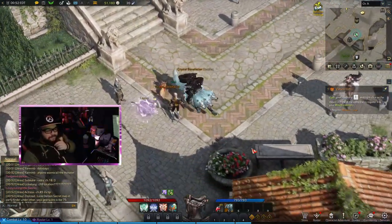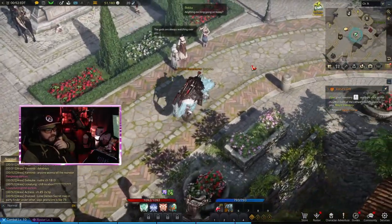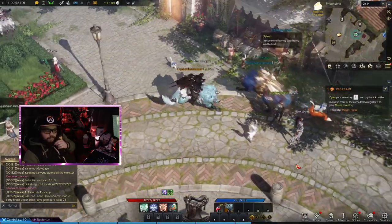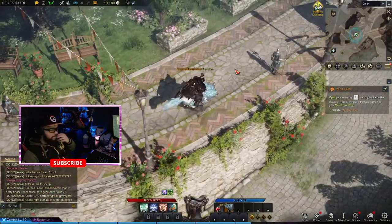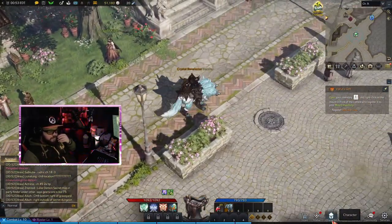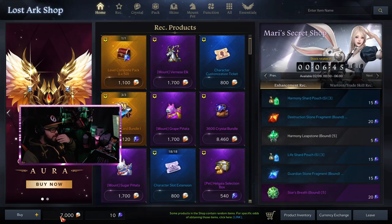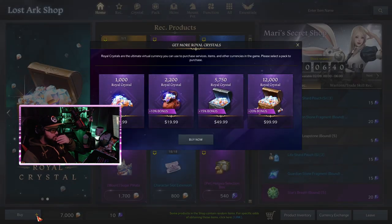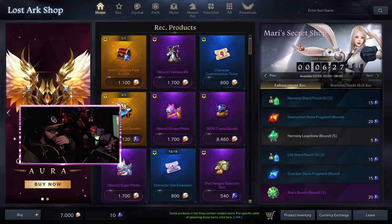Bouncing and looking slick, pets looking slick, city's looking pretty slick. That's the platinum pack — we got a bunch of the premium currency. We can buy some stuff out of the store. You get 7,000 of the crystalline currency, which is about seventy dollars worth of premium currency.